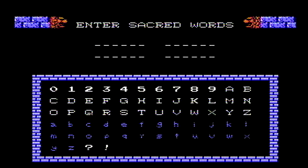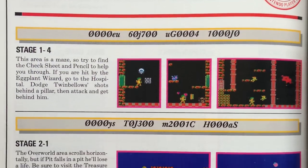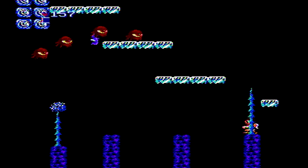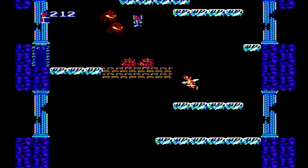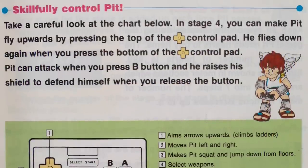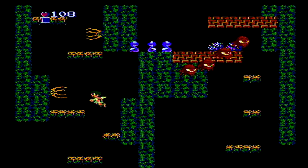Like many early games on the NES, a password system is available to allow you to return to a previously started game. This is helpful as the game can be very difficult, especially in some of the vertical scrolling levels with challenging jumps and platforms of ice. With that said, the controls are tight and responsive. With some practice and patience, the game can offer a fun and rewarding experience.